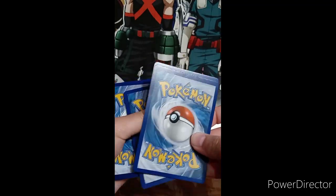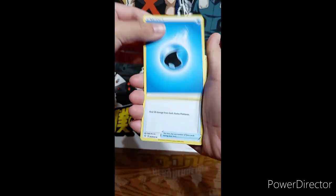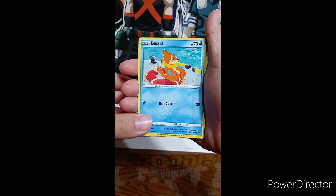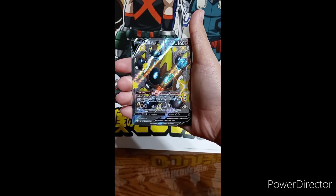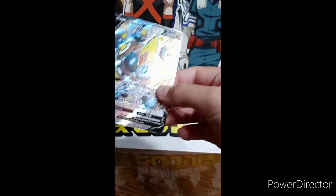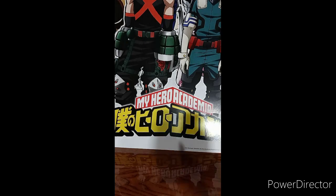One, three, four. Fighting, fire, water, Thwackey, Tropius, Boltund, Weasel, Yanma, Capinch. Stinks. Eevee. Falinks — and oh, we're building one! Nice pack. That's a holo too. Sleeve both of them real quick. Nice two-in-one. Moving on to the last two packs.